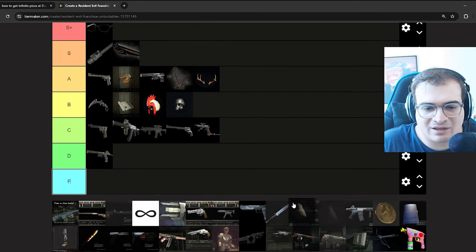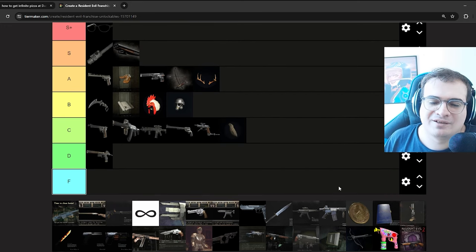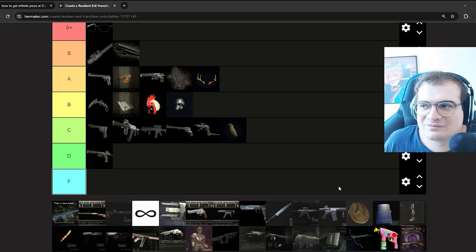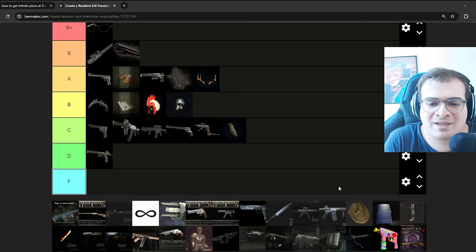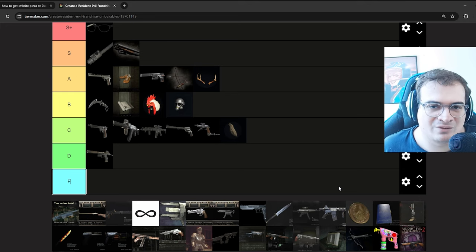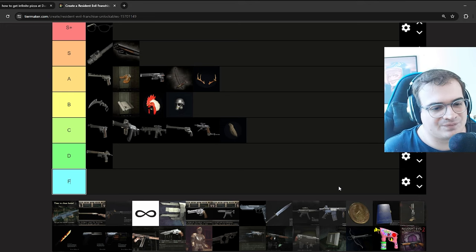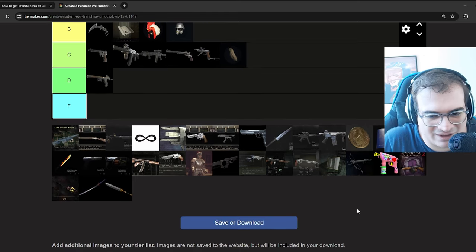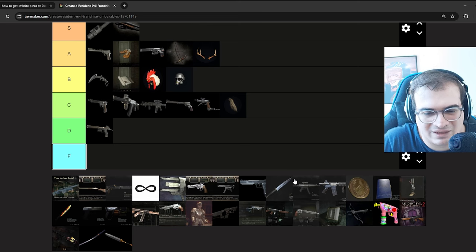The Wolf Tail in RE4 Remake — I'm putting it on C. It's cool and fun, but doesn't change my gameplay at all. It allows you to deal more damage with kicks. It helps if you don't have anything else, and damage is always good, but it's not essential.